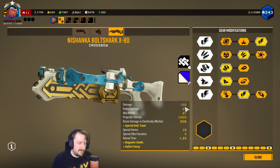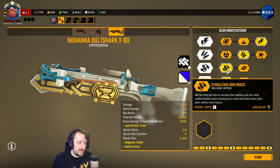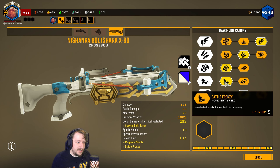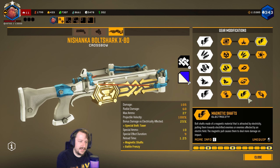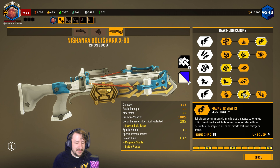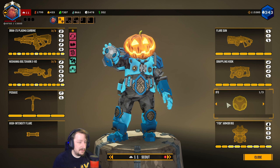In tier 2 I'm taking Extra Ammo. We don't really need more damage with the Crossbow - it does enough damage by itself, so more ammo just makes sense. You could really go with any of these though; they're all pretty good. In tier 3 I'm going with Faster Reload Speed - I really like having a faster reload because the Crossbow is a little bit sluggish without it. Tier 4 I'm going with Battle Frenzy, so whenever we kill something with the Crossbow we can run away or towards whatever and get a little bit of a speed boost. And then in tier 5 we're going with Magnetic Shafts - this makes it so we can do more damage to enemies that we put our Electric Bolts on. If you're not running Electric Bolts, I wouldn't recommend taking this unless you have another scout with IFGs or something. I am running IFGs, as it turns out, so it works even better there.